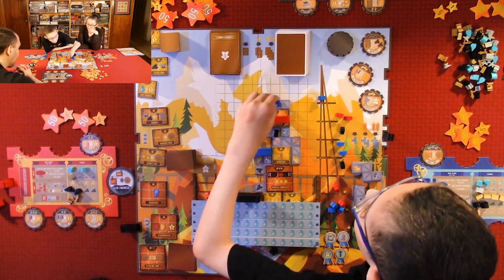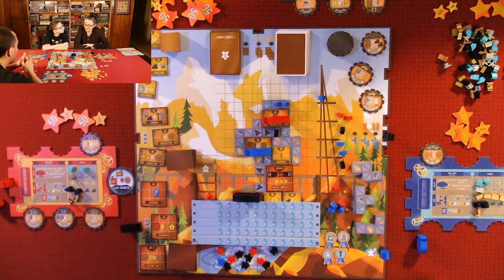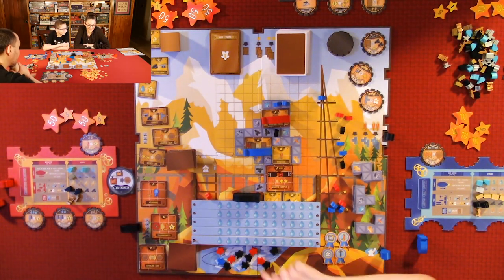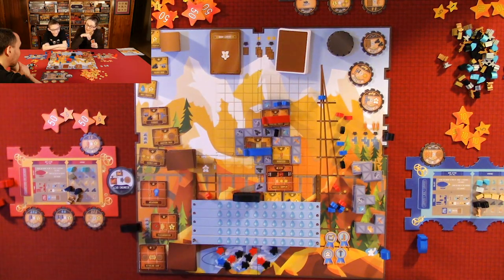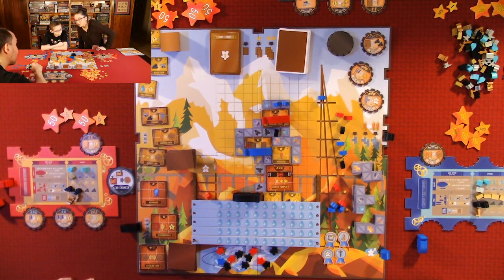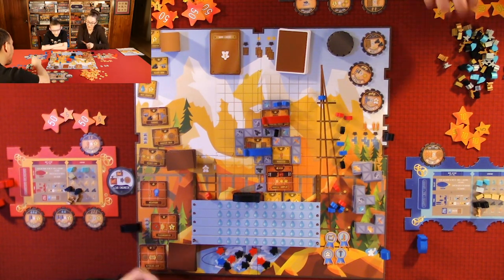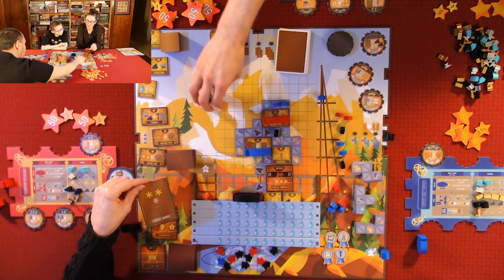Anthony takes one of his workers out of the whirlpool so he doesn't get negative points. I have 20 negative points from the whirlpool. I don't have any gold so I can't do much — I'm going to stay where I am and get resources and a card again: anvil, coal, water. I trade two resources for an upgrade.